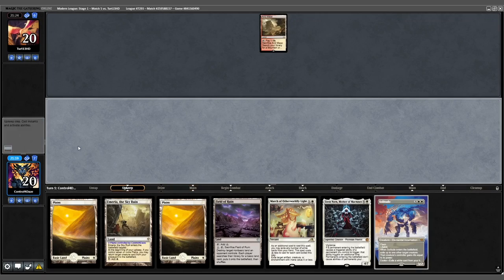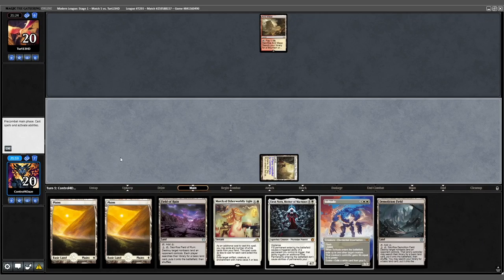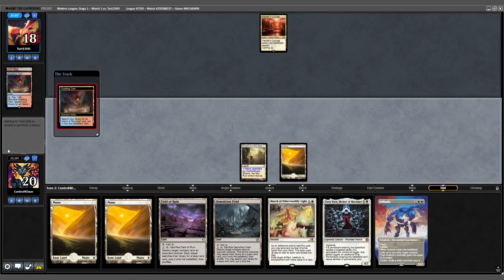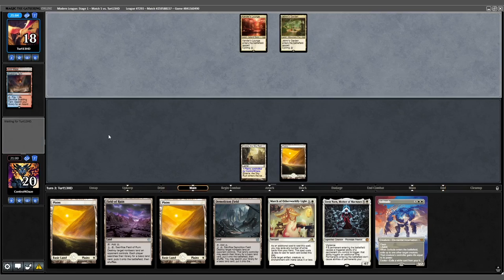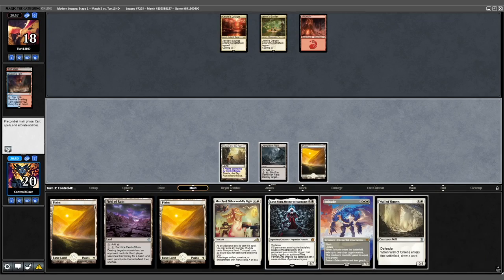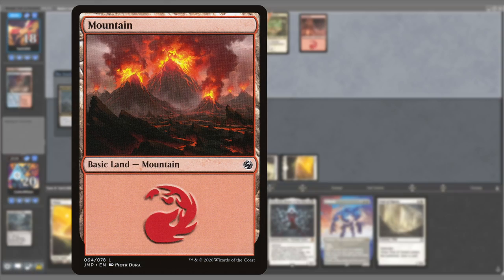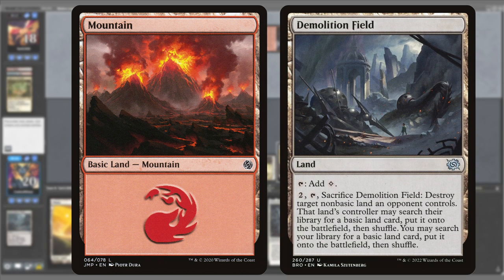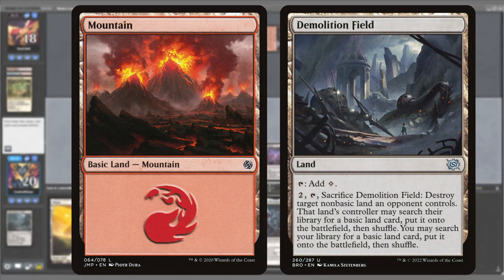Game 2 — opponent leads on Arana Mesa and passes. We play Nymeria and pass. Opponent plays Scalding Tarn. We play Plains. Opponent fetches another non-basic and plays another Triome. We play Demolition Field. Because my opponent has the only basic land in their deck already in play, I have free rein over the next few turns to blow up their lands without consequence.